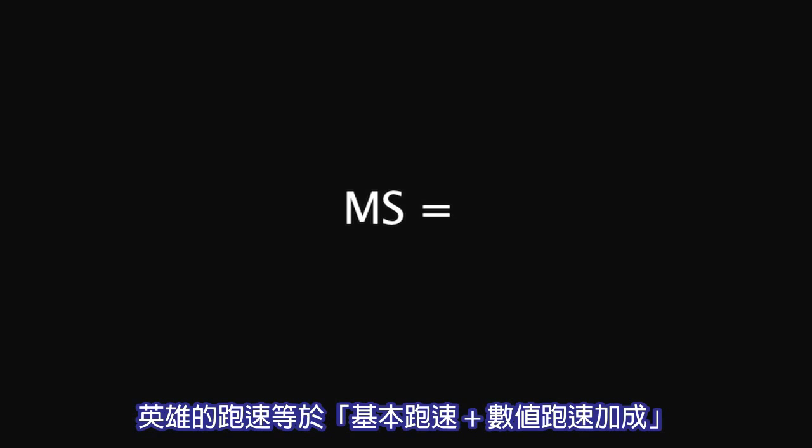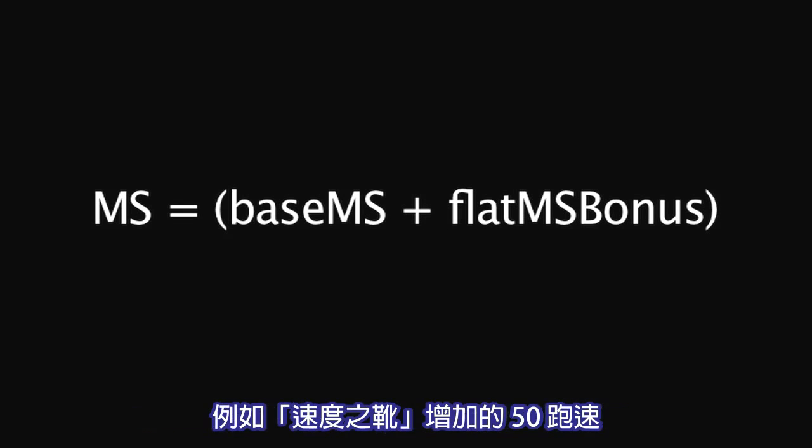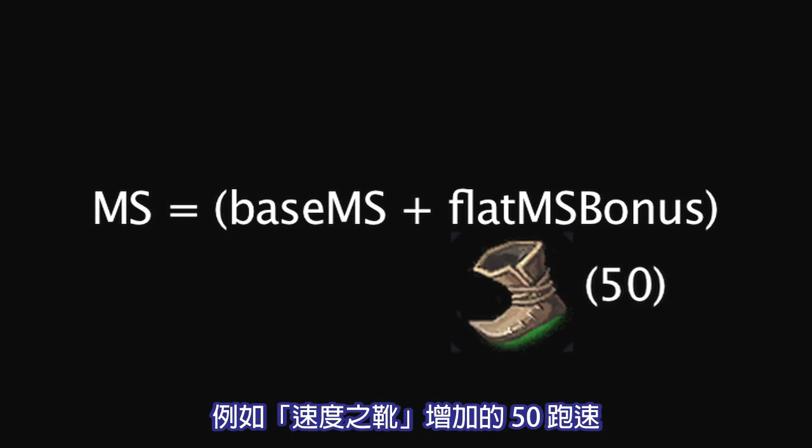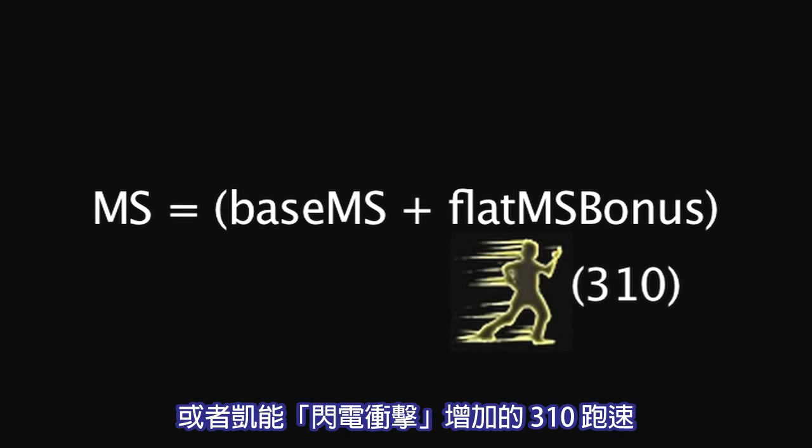A champion's movement speed is equal to their base movement speed plus any flat movement speed bonuses they have, such as the 50 movement speed granted by the Boost of Speed item, or the 310 movement speed granted by Kennen's Lightning Rush ability.